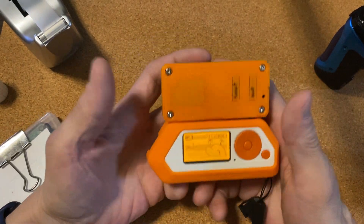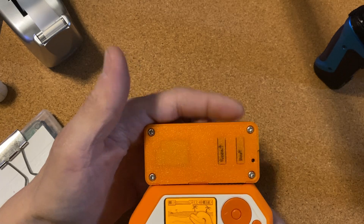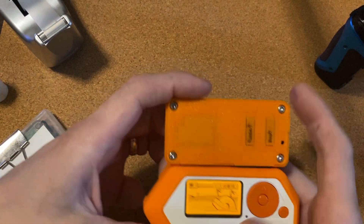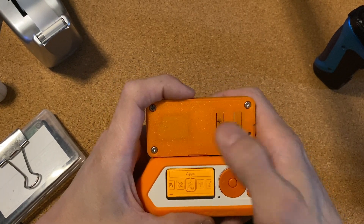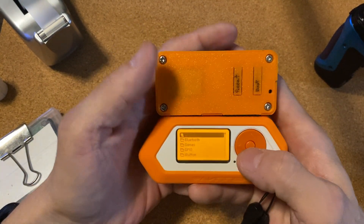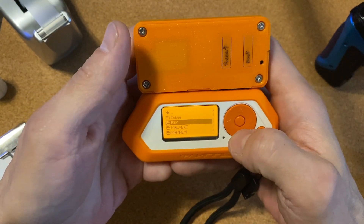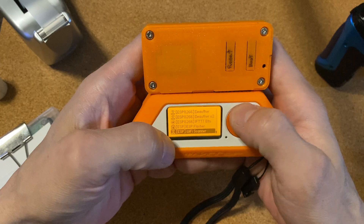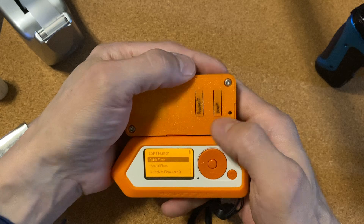What's up everybody, Isamu Sushi here. You can see I've got my WiFi dev board generic with the GPS chip installed, all mounted to my board. I'll show you how I do it — basically go into Apps, GPIO, then go to ESP and scroll down until you find ESP Flasher.